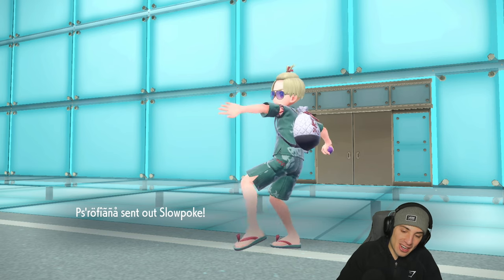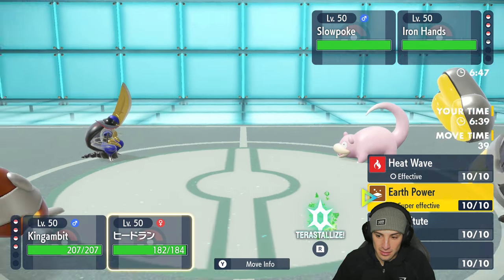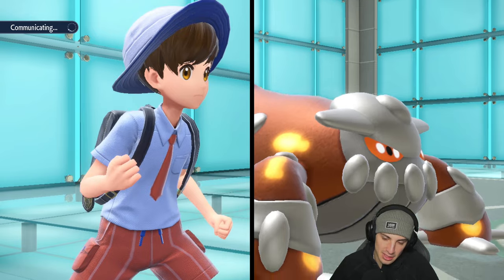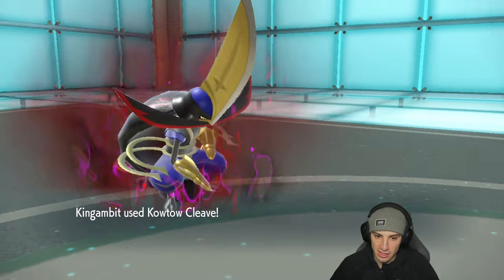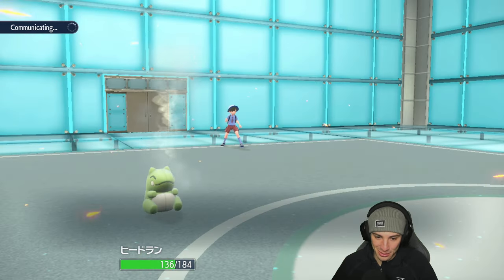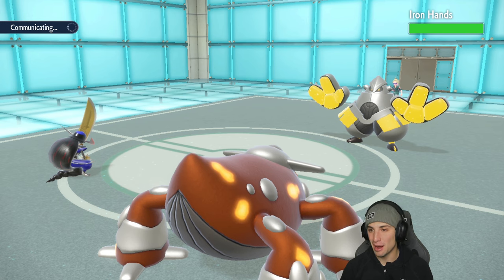Slowpoke is now going to come out and probably look to set up another Trick Room. I really want to Terastallize somebody here. I'm going to try to set up a Substitute on Heatran — I feel like they just go after King Gambit at this point. Substitute comes out, we outspeed both of them, Kowtow Cleave comes in hot and should dump on Slowpoke. They're throwing Psychic types right at us — that Substitute was perfect. He's throwing Psychic types and not expecting a dark move with King Gambit on the field.